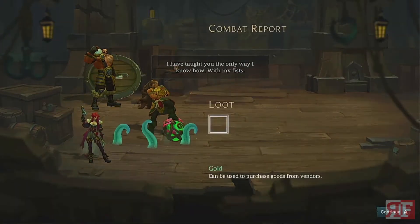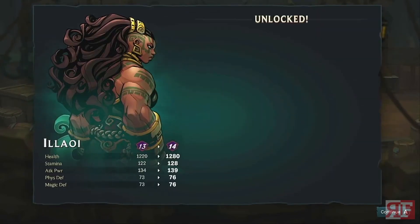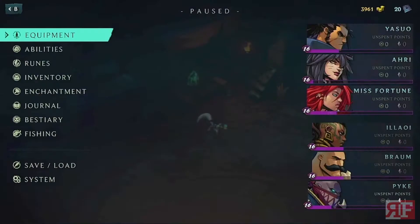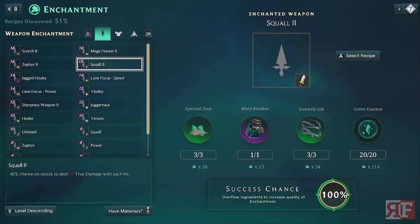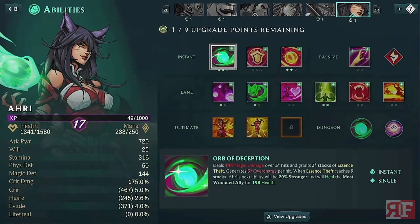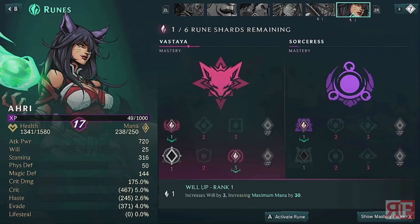Your champions progress as you'd normally expect — they level up, stats increase, and you can put on equipment to make them better. That equipment can also be customized by enchanting it with whatever effects you want, so long as you have the crafting materials. You can give your champions lifesteal, shields, better turn speed — lots of options. When you level up, you also gain rune points as well as upgrade points. Upgrade points go to your abilities; rune points go to your stats.